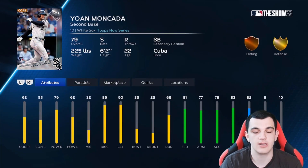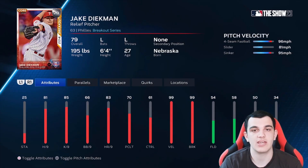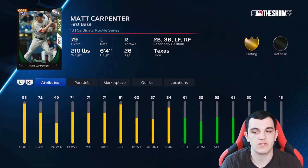Yoan Moncada — switch hitter. Solid power versus righties, good discipline and clutch, pretty good speed. Jake Diekman — love to see Jake Diekman cards, great lefty reliever. No outlier but he has 99 velo and break — four-seam, slider, sinker. And then Matt Carpenter, who has a pretty balanced hitting profile across the board, but horrible defensively.